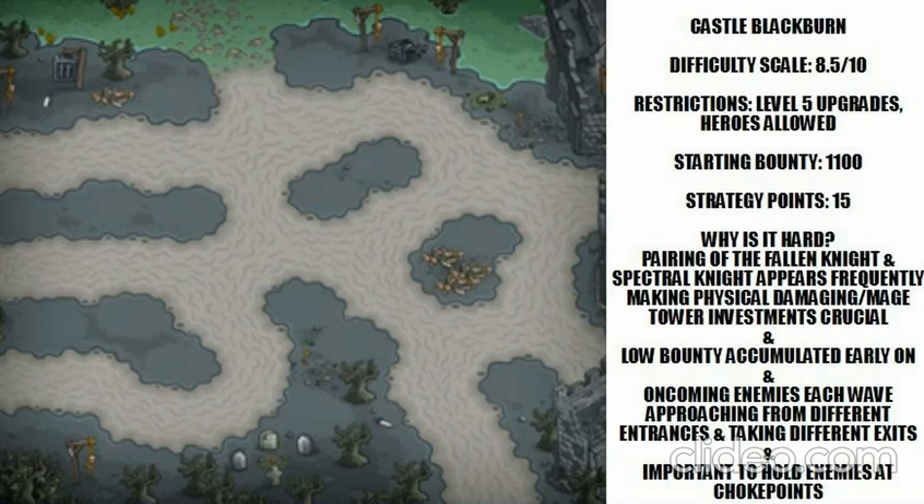The producers do a good job of bringing enemies from different entrances each wave — you have four entrances and three exits. For example, the second wave brings six Fallen Knights and six Spectral Knights, then the third wave switches it up with four Lichens coming out of the woods doing a loop-de-loop to take an alternative exit path. Enemies consistently take different paths, causing confusion and forcing you to spread towers. It's very important to hold troublesome enemies at the choke point, especially on the third and fourth waves.